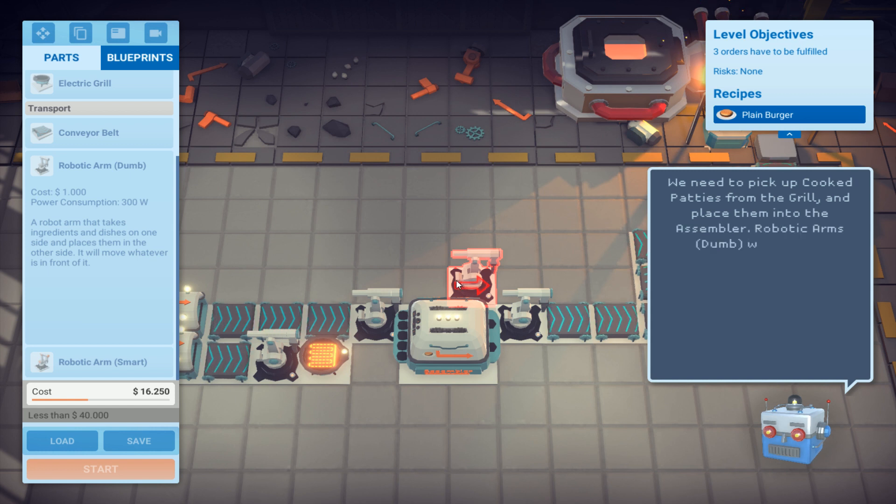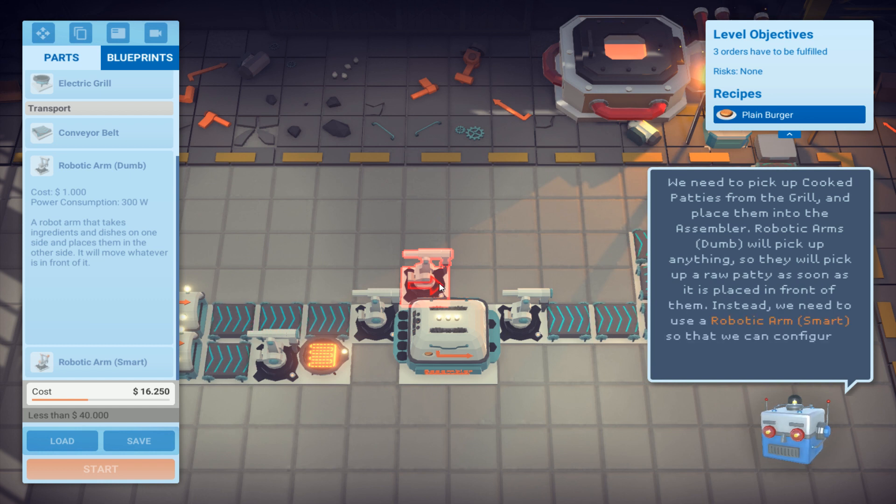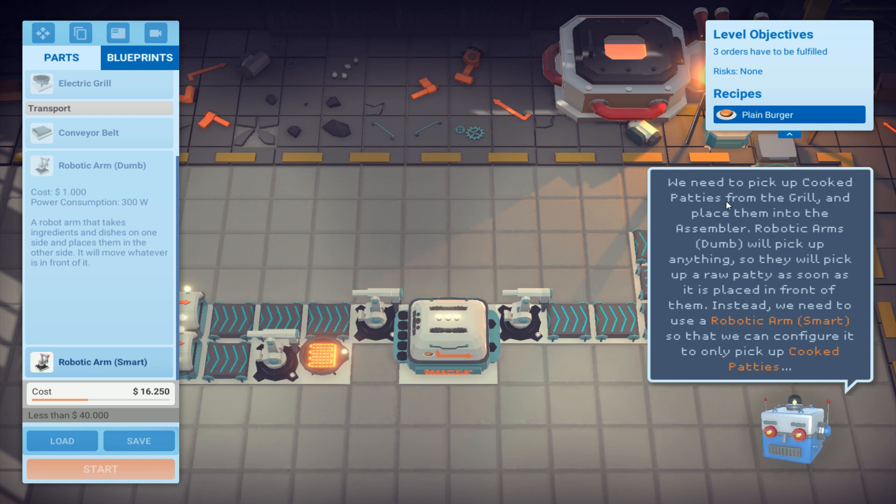There should be other games like Factorio, and on the Epic Games they have a game you can craft - I'll look at that later. We need to pick up cooked patties from the grill. I don't think the game name is Facturation - something like that, I have to look it up. You can make factories and conveyor belts - we need to pick up cooked patties from the grill and place them into the assembler.